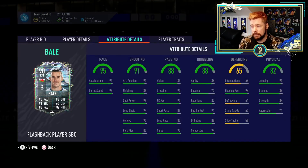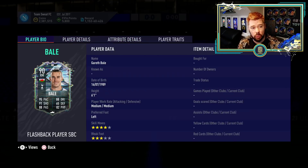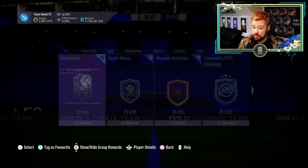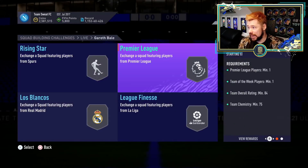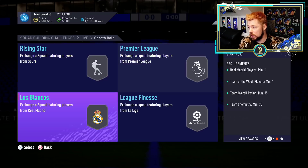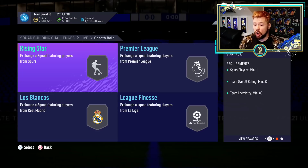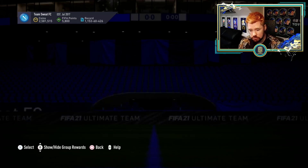We had a little look at Bale's in-game stats. It's not great, it's not bad either. Pace is very nice, of course. Four-star skill moves, three-star weak foot is a little bit disappointing. His ball control, dribbling, composure, and reactions are very nice. Agility is okay. Balance is a little low. His physicals are okay, aggression is a bit low. Short passing and long passing are only okay. The fact that this is four segments — an 83, an 84 with an in-form, an 85 with an in-form, and an 86 with an in-form — that is horrific value.